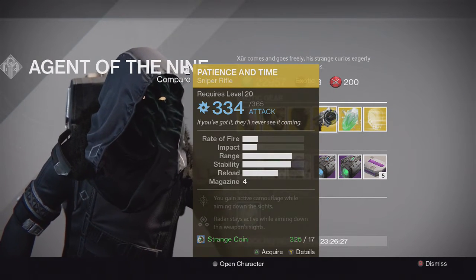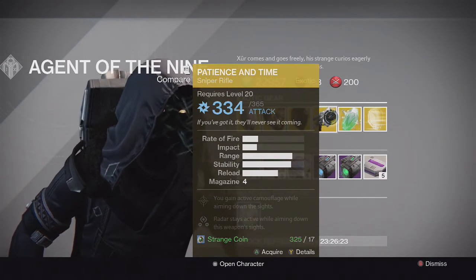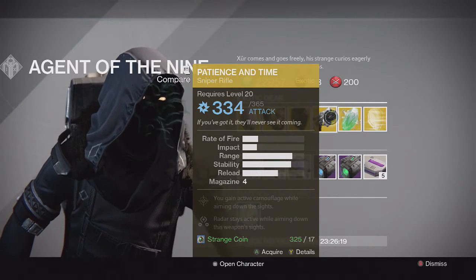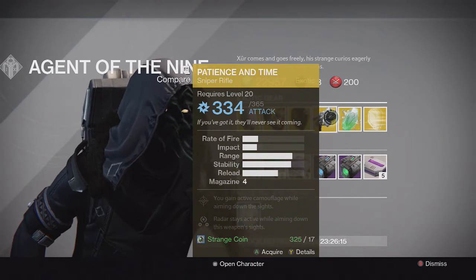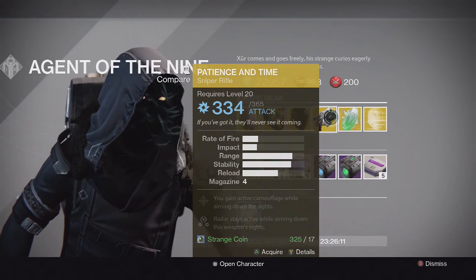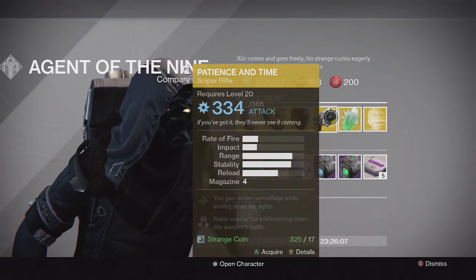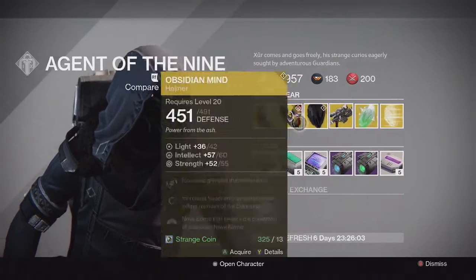For the weapon of the week, we have the Patience and Time sniper rifle with Arc on it. This one has active camouflage while aiming down the sights, and radar stays active while aiming down this weapon's sights as well. Pretty solid sniper — good stability, good for the Crucible, as well as in PvE when you need arc burn or arc damage.